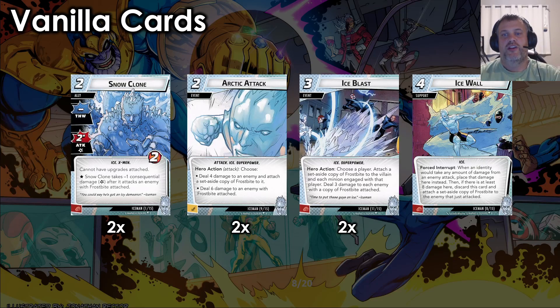Next we have Ice Wall — a singleton copy, four-cost support, Ice-traited. Forced Interrupt: when an identity would take any amount of damage from an enemy attack, place that damage here instead. Then if there was at least eight damage here, discard this card and attach a set-aside copy of Frostbite to the enemy that just attacked. It absorbs damage for all identities on the table — a lot stronger in solo than multiplayer, as it often won't make it around the table in a four-player game. You do get to put a Frostbite out in the middle of the villain phase, and it's really good in solo.